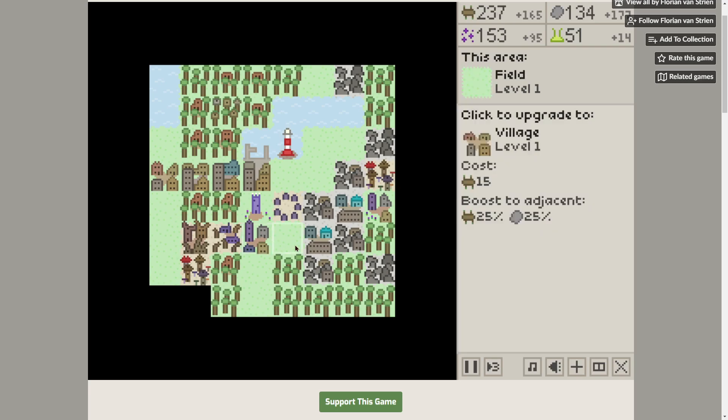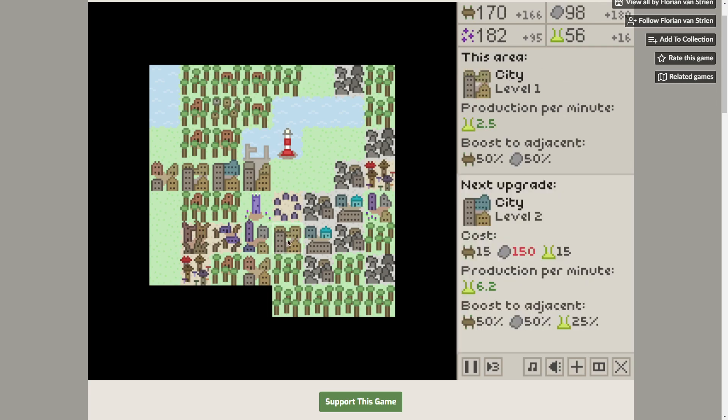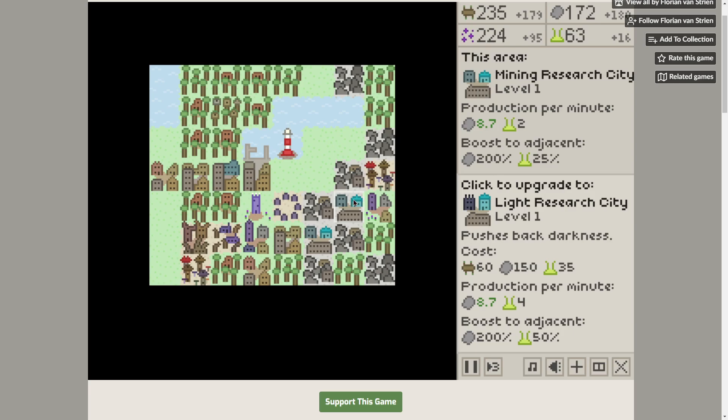There's a magical city here, level 1. We can maybe bump him up with some things nearby. Potion factory — here we go. This will give us the ability to push the darkness back again.